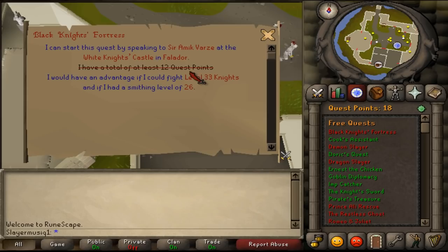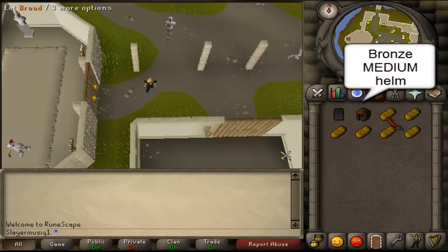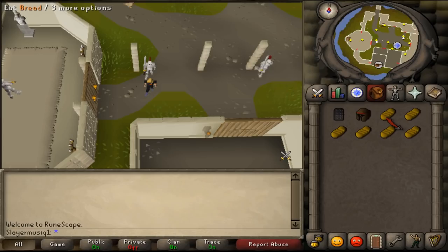There are no skill requirements. Items needed: an iron chain body, a bronze full helm, and a bit of food to prevent yourself from dying from aggressive level 33 Black Knights.